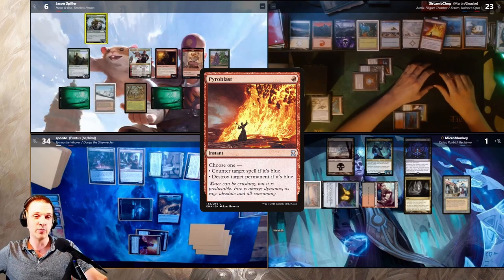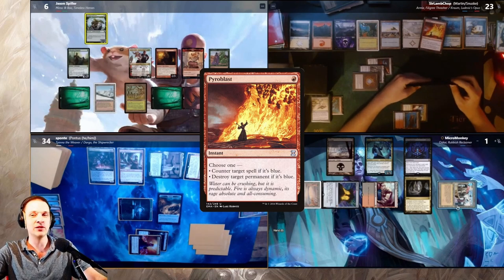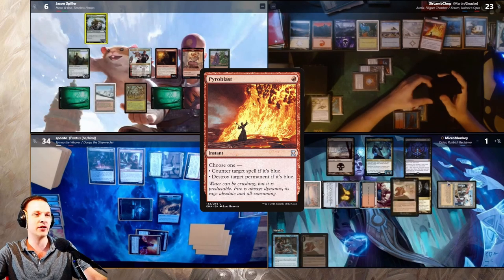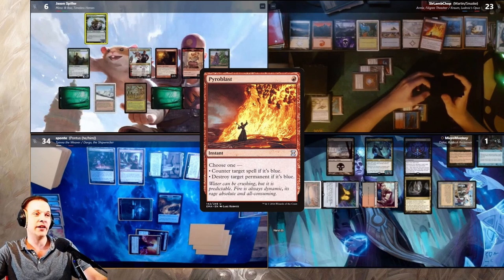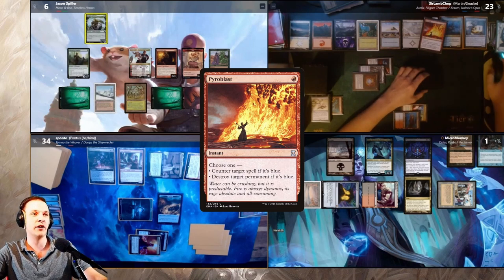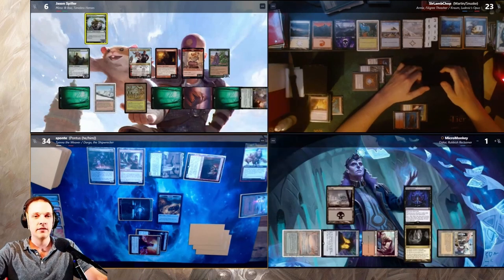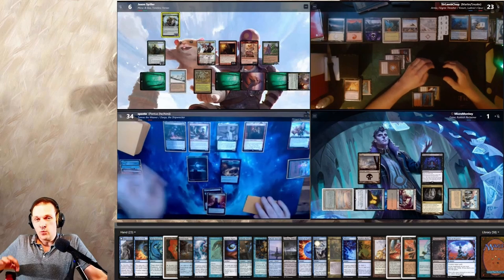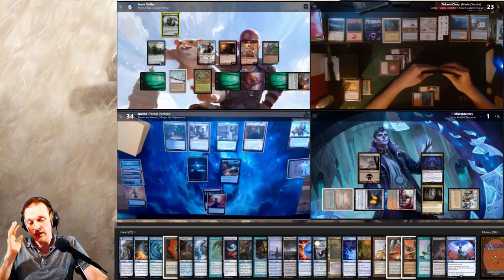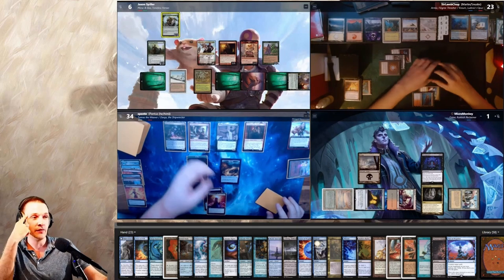Snuske finds something amazing — he casts Pyroblast targeting my commander! I get my commander before my end step; this means I won't win this turn. In response I activate Bazaar of Baghdad, drawing two and discarding Snuff Out and a Rustic Study — I can't pay for either. I have no response to Pyroblast. My commander is dead. Then my entire exile goes to my hand and I have a huge hand.